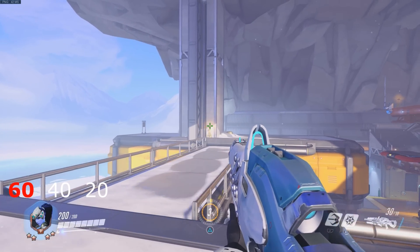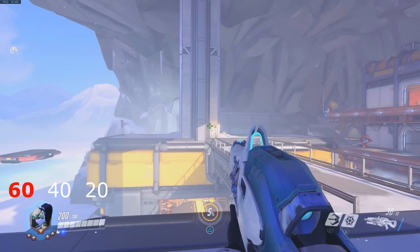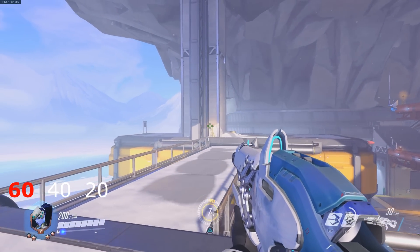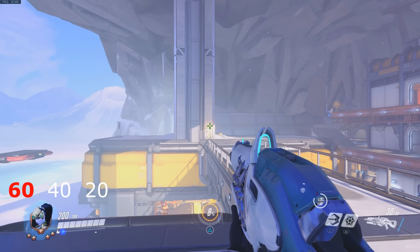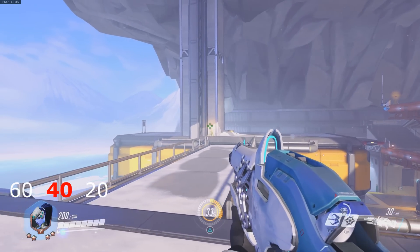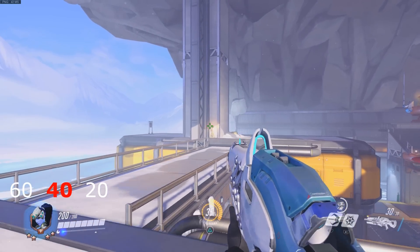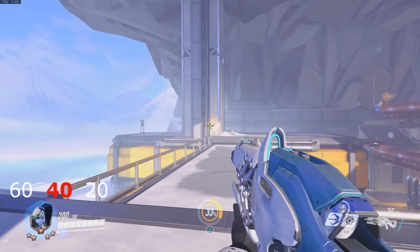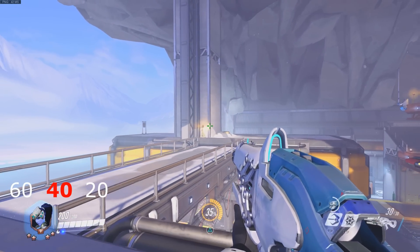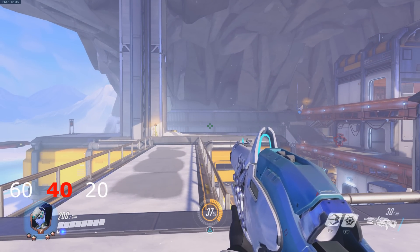Here you can see me testing the highest of the 3 sensitivities, which is 60 in my case. As you can see, my tracking is rather shaky — it's stuttering and anything but smooth. I am really struggling to stay on target, and in the moments where I change my strafe movement from left to right, my aim goes off. This is me testing the middle sensitivity of 40. It feels better, but I still cannot stay perfectly on target. There's less mouse stutter overall, but it still does not let me stay on the target that consistently — my aim is moving quite a bit within the target box.